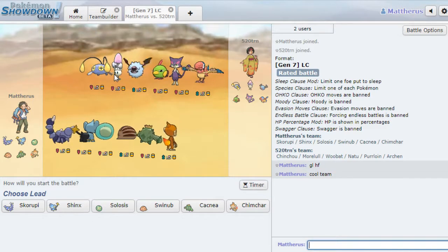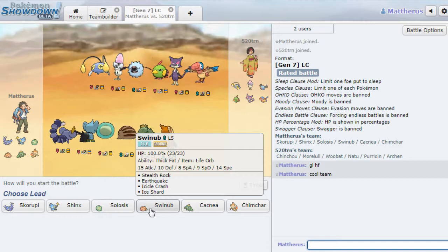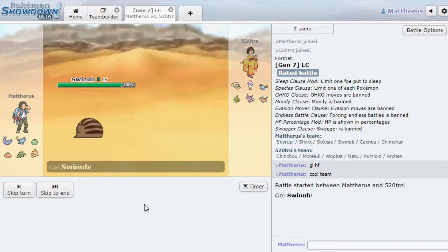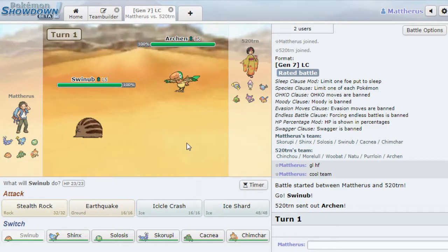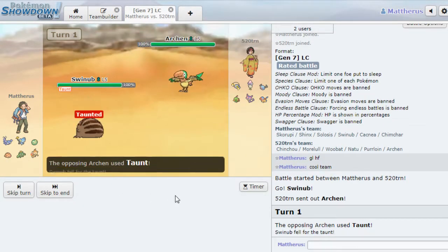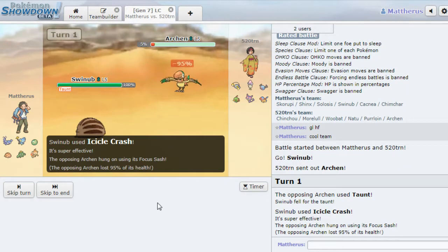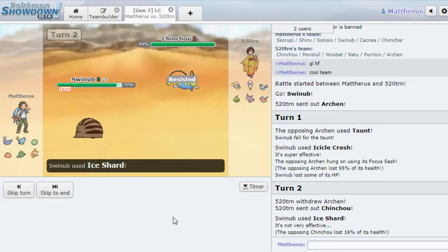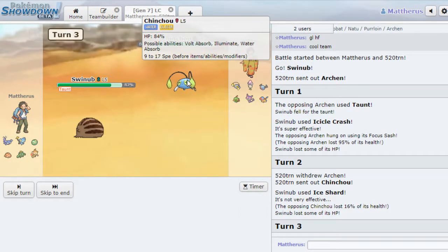Let's see — Chinchou, Morrel. This is Wubat... is it Wubat or Swubat? Swubat is the evolved one. Natu, Purloin, and Arjun. Just have Magic Bounce, but I think Swinub is definitely the lead — it takes on basically its entire team. I'm going to go for Icicle Crash. We're bringing this thing out with Sash, okay, that's Ice Shard range I believe. Hell yeah. Let's go Chinchou though. Chinchou is really good, I really like it too. It's a cool Pokemon, I should try using it.